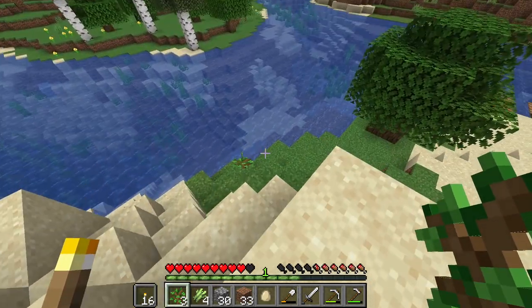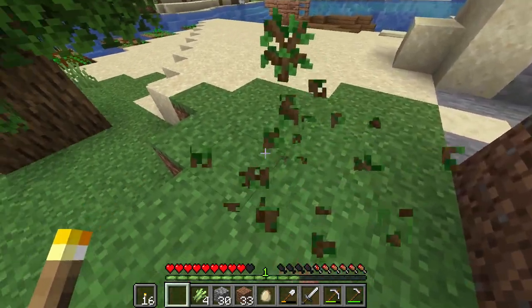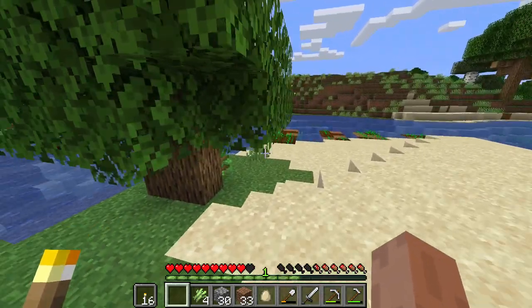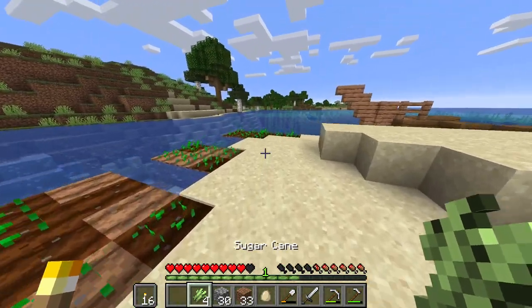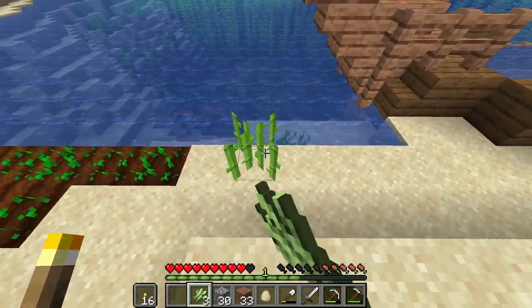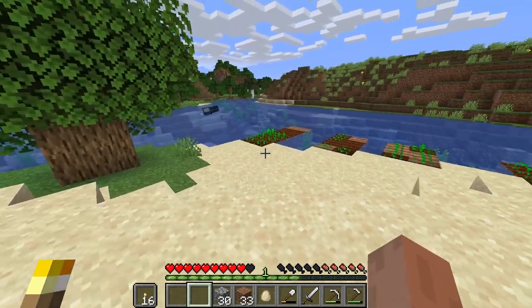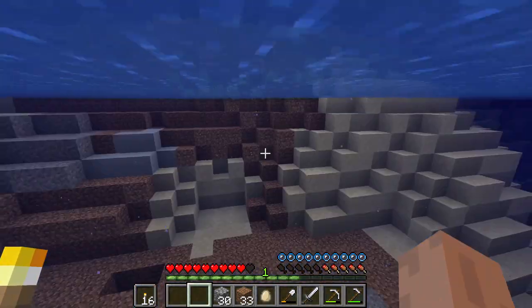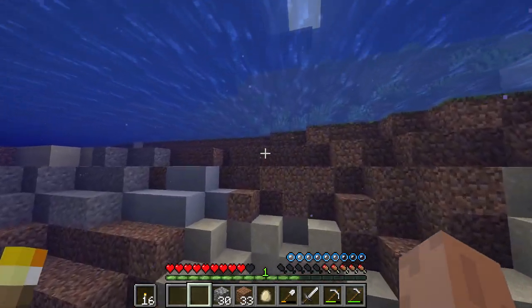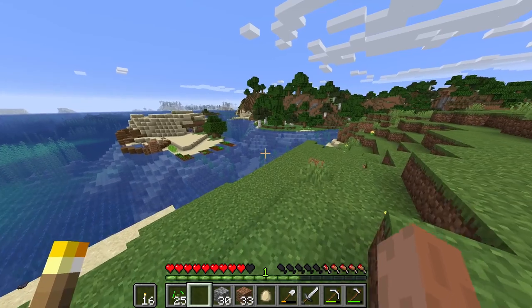We'll place down these trees nice and wide so they don't block each other and don't end up growing weirdly. We're going to get the sugarcane down, but we'll definitely need to get some more seeds too. It takes a while to get the seed return going, but once you start growing large quantities of wheat you do get loads of seeds very quickly. We've picked up 25 seeds pretty quickly.